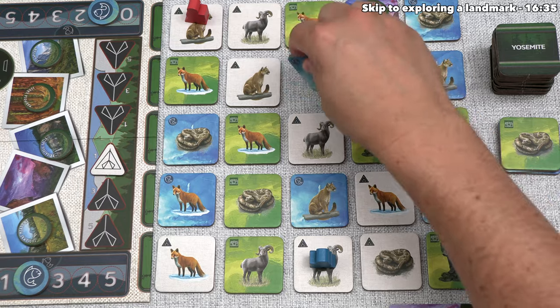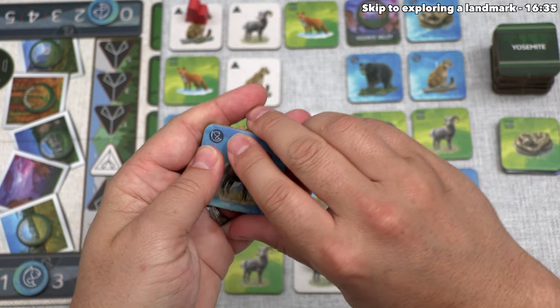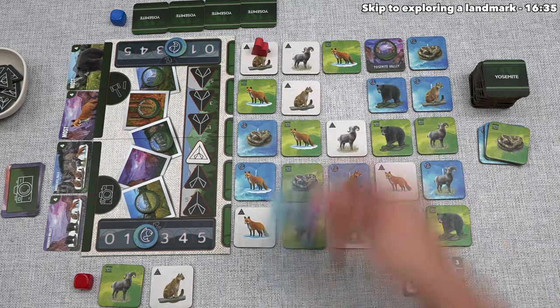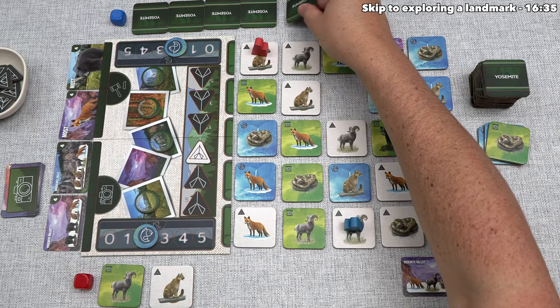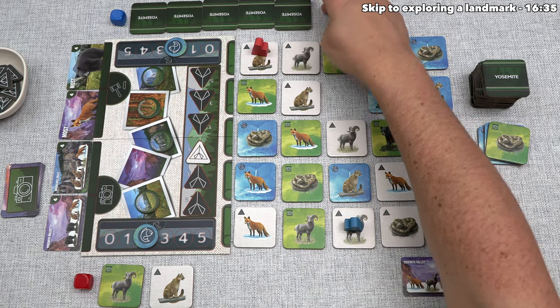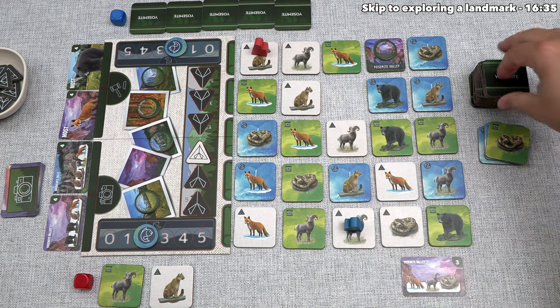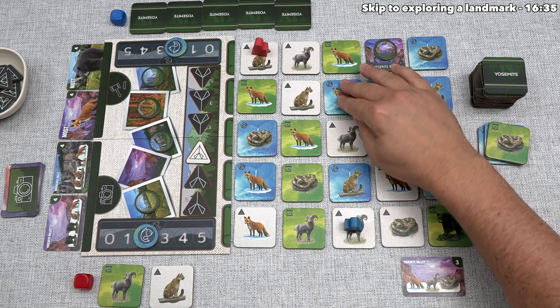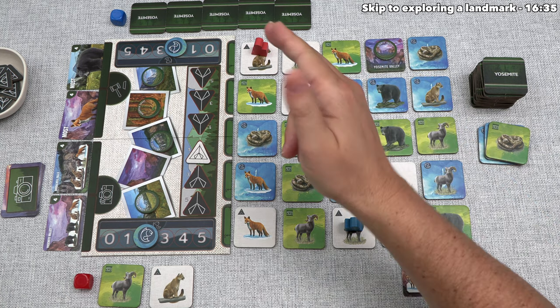The cougar and rattlesnake both let you interact with opponents, but the bighorn sheep does not. Blue has decided to go straight down here onto another bighorn sheep. They take that tile, and the bonus shows a fish, so that gets them one fish — bringing them up to two. They add that bighorn sheep into their growing hand, giving them five tiles, then reset by refilling the grid — a red fox with a fishing bonus action. Blue is done, which means we can go.